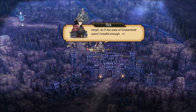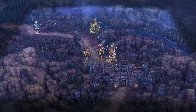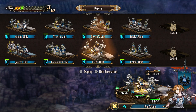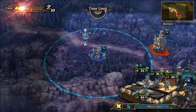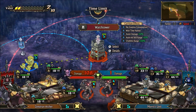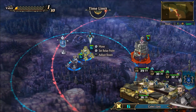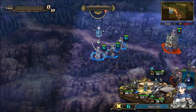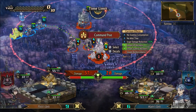Rebels here — as if the state of Drakenhold wasn't trouble enough. The Griffin Riders should be favored against the Wyverns. We're favored against all three of them. That unit up there is archers, which this unit can take out pretty easily. I'll throw out Alain's unit as well — he's pretty good against these enemies too.